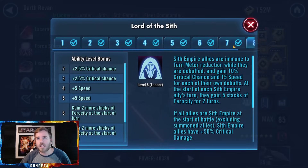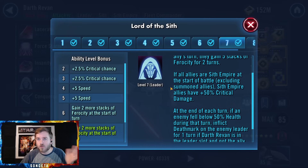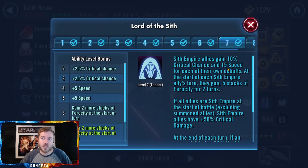Let's start by looking at his leadership. It's surprisingly easy to understand — there are three main clauses. First, Sith Empire allies get 50% crit damage at the start of battle. Second, Sith Empire allies gain 10% crit chance and 15 speed for each of their own debuffs. A lot of people miss this — once Ferocity stacks up on the team, they're stacking speed like crazy. With 10 stacks of Ferocity that's plus 150 speed, and it applies to every debuff they have, not just that one.